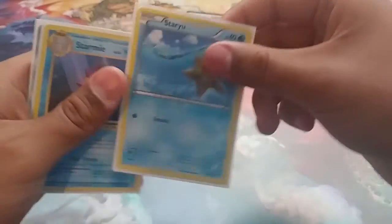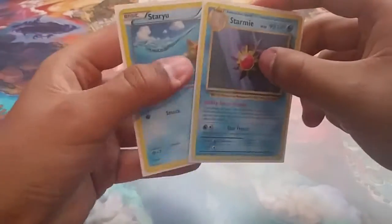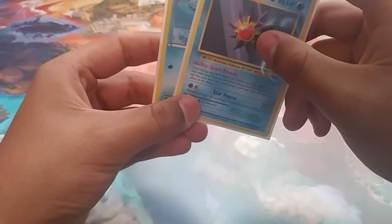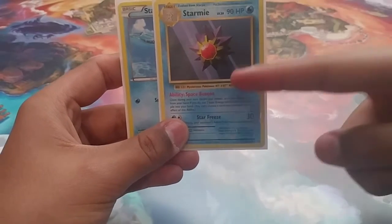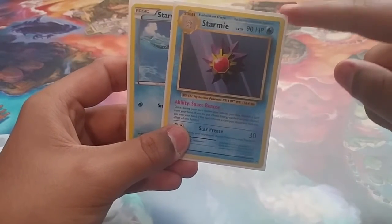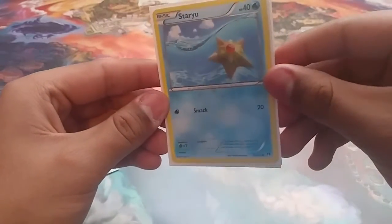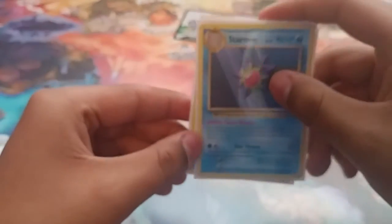We run a 1-1 line of Starmie with the Space Beacon ability. You discard a card from your hand and you put two basic energies back — not special. If this was special, everyone would be using this thing. This is what helps with those constant Steam Ups and discarding from Turtonator. We run the 1-1 copy from Breakpoint because you want that free retreat. Discard 1 card from your hand, draw two energies.